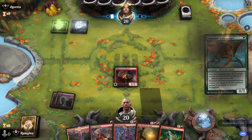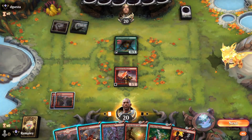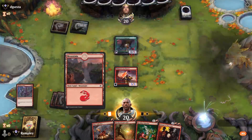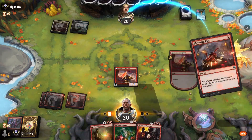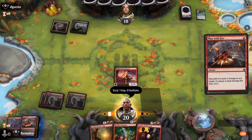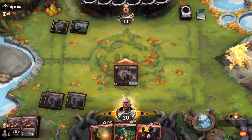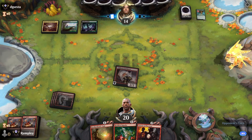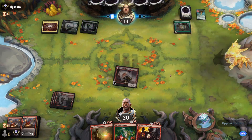Scrap Gorger — yeah, that is fine. We're gonna kill the Scrap Gorger, go ahead with prowess. Play With Fire our opponent — take another Play With Fire. Attack for four, bring them to 14. See what they have now. Briefcase, sure. Impulse — little prowess going. Mountain. I'll cast the Adversary too, just start attacking.